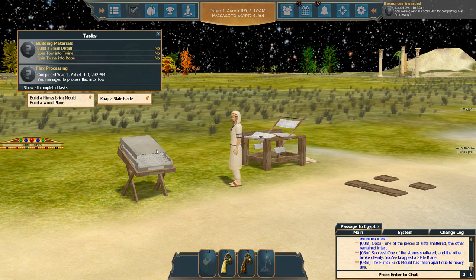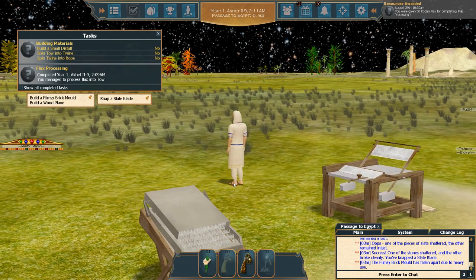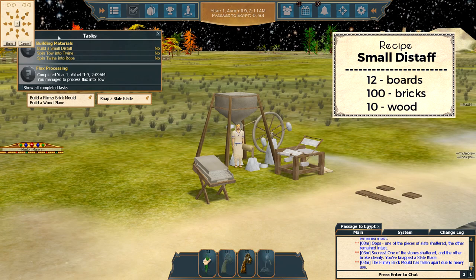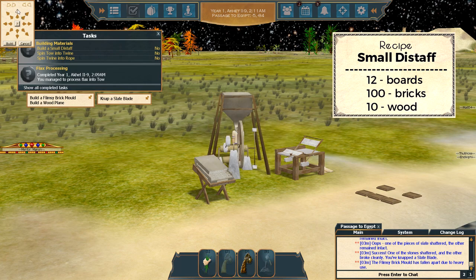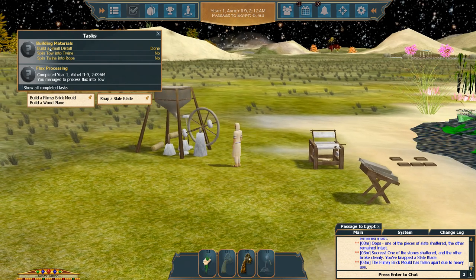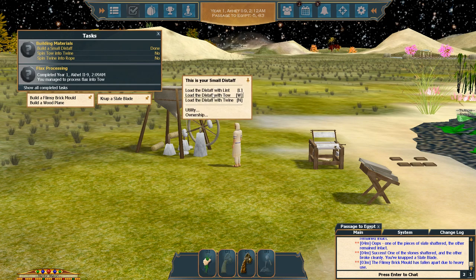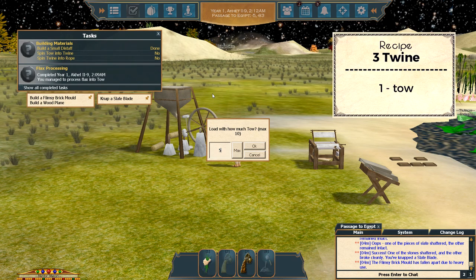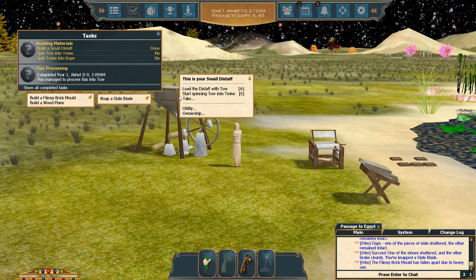Now build a distaff. Click on yourself, projects, flax related, small distaff. Let's put him right there. Click on the distaff and load it with tow. Don't put all your tow in there right now — just put five. Click OK, then click on the distaff again and start spinning the tow into twine.